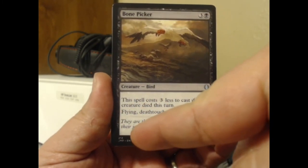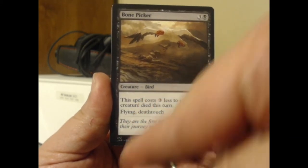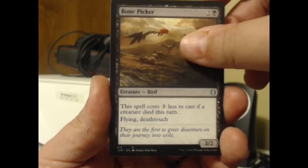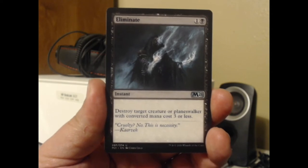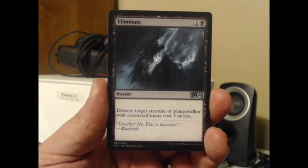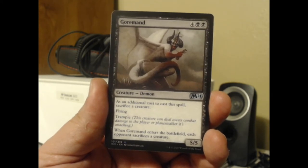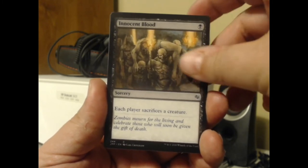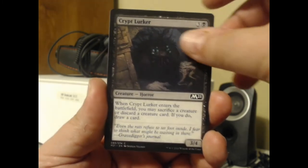You can tell by the fact that there's no set slash number — it's just 212, not 212 slash something — that it's a reprint. There are lots of reprints here in old Jumpstart. Eliminate from Core 21. There's a lot of Core 21 stuff in here. Innocent Blood: each player sacrifices a creature. So yeah — sacrifice, sacrifice, sacrifice. That's the theme here.